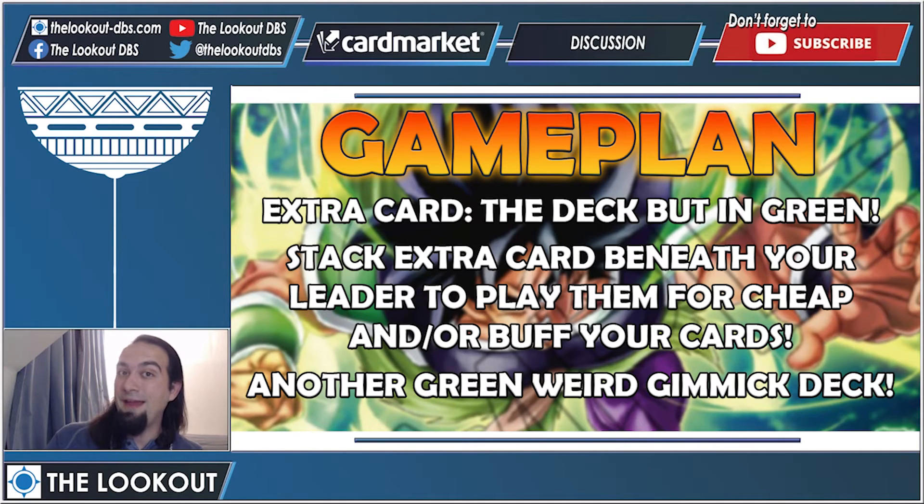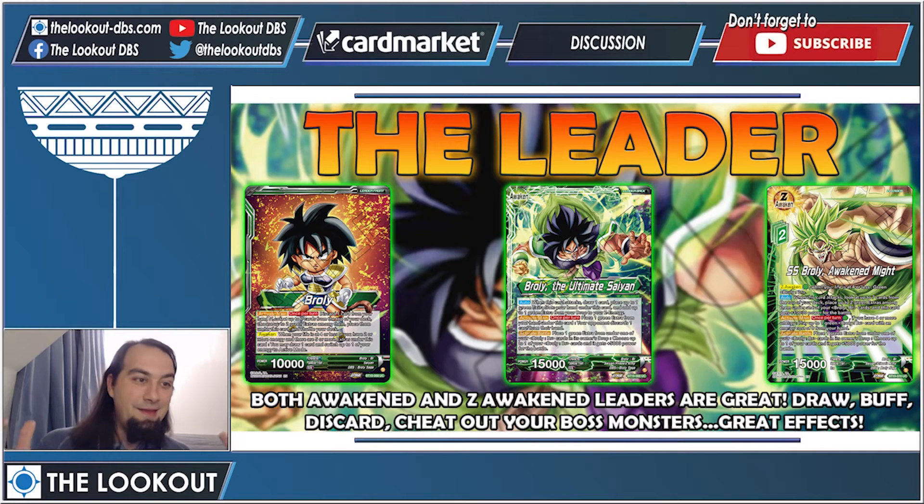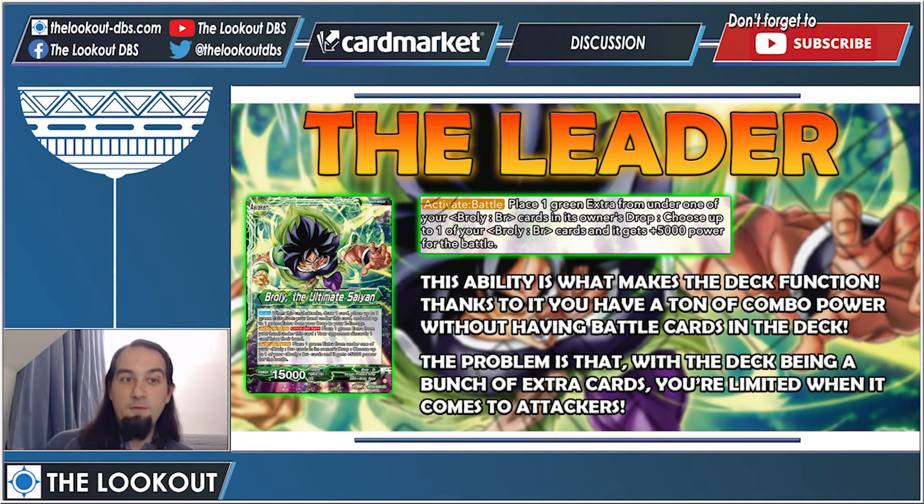Here is our leader — Broly. I need to say that both the awakened and Z-awakened versions of this leader are good. The issue with the Gogeta leader we broke down recently was that the Z leader was bad — here both of them are good. You get to draw, you can buff, you can cheat out your big guys, you can force your opponent to discard. These leaders do a lot. The most important part of the leader is this line right here.